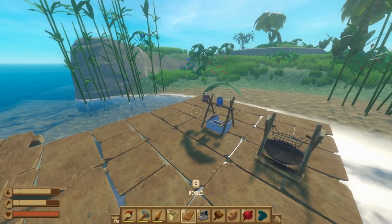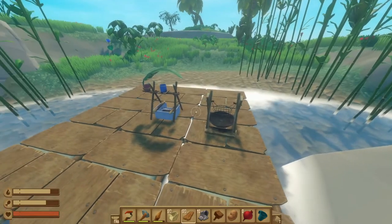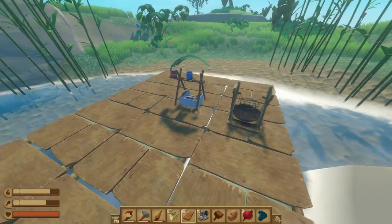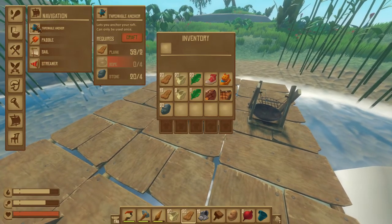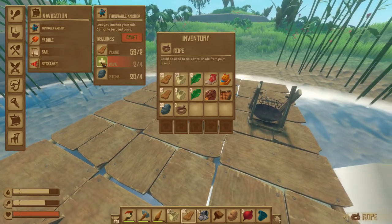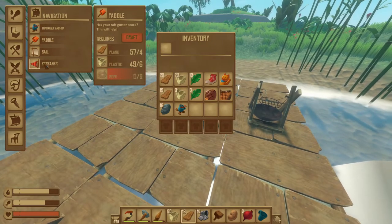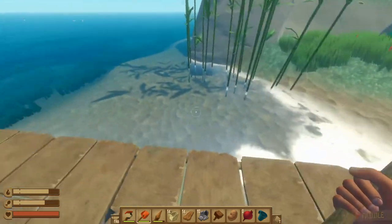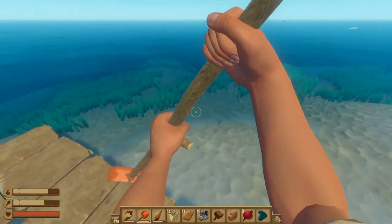I want to talk about islands briefly. You can run into them fairly early in the game, even before you really get set up. One of the biggest issues is getting stuck on an island. Two important tools are built in the sail menu: the throwable anchor, which can anchor your raft and prevent it from moving, and a paddle, which can really help you out — you can equip it like a weapon on your bar and literally move your raft in whatever direction you want to get out from rocks.